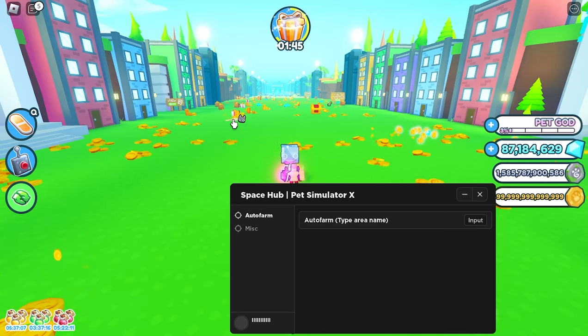Yo, what is up, guys? We have a very simple Pet Simulator X script. You can find this in the first link of the description. It's completely free. It has auto farm and auto pickup and hoverboards.